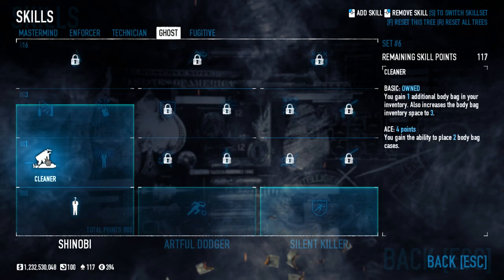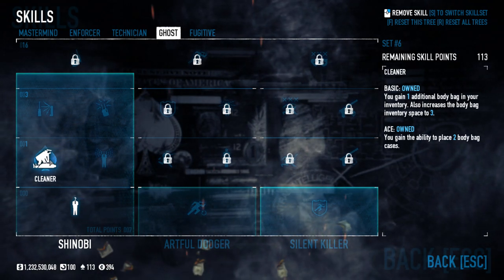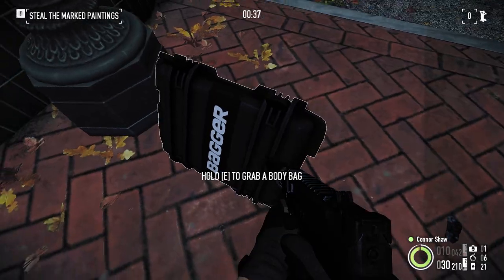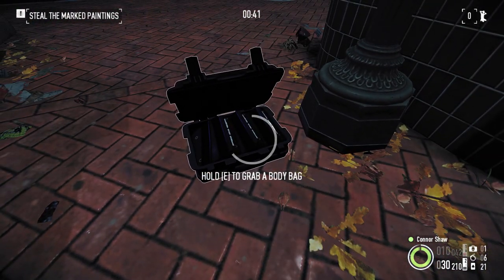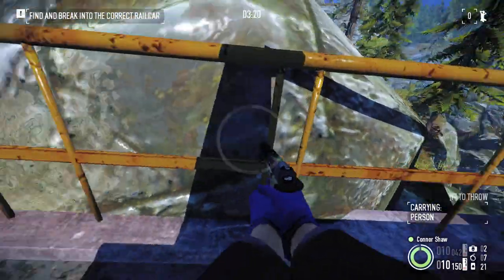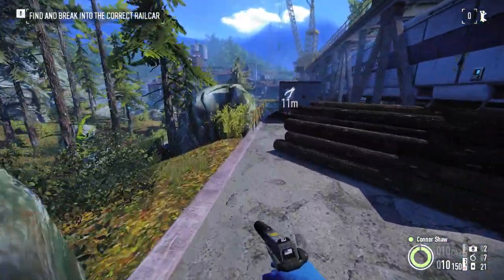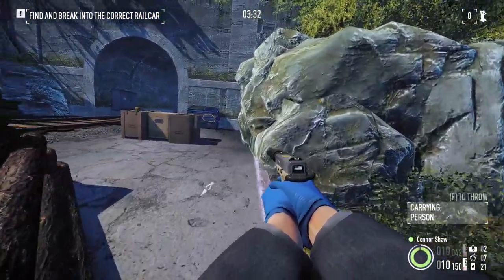As I said, with Aced Cleaner, you get two body bag cases, which can be placed like most other equipment. Guards and cameras will be oblivious to body bag cases, but remember, not to body bags themselves. Each body bag case contains three body bags, and it's very easy to tell at a glance how many bags are left to grab. The main reason to bring body bag cases is for stealth heists where you expect things to get messy. Heists with a lot of guards and civilians, such as a bomb, dockyard, or a leso heist, are made far easier with an ample supply of body bags.